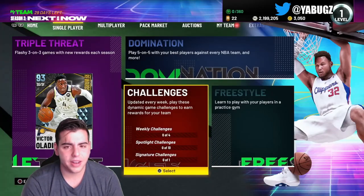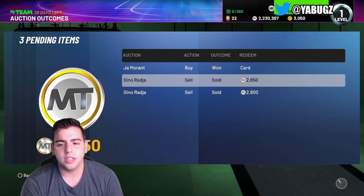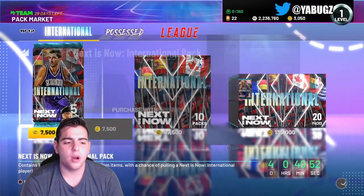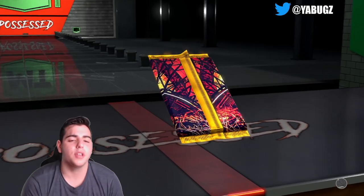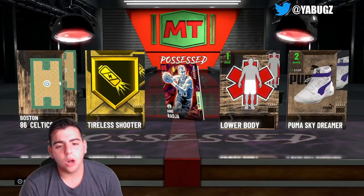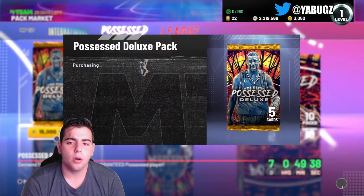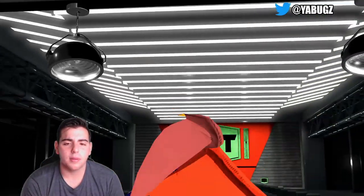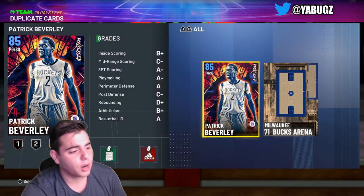Donovan Mitchell sold — let's pull two more guaranteed packs and that's all we've got for the vid, maybe we can clutch a pink diamond. A ruby and Dino Rađa again — 2K you're so evil. One more pack and that's it. Come on, come on — boom. Yeah, don't pop packs. That is all we've got for the video, hope you guys enjoy, have a good one, peace!